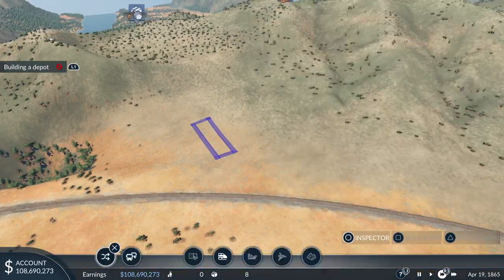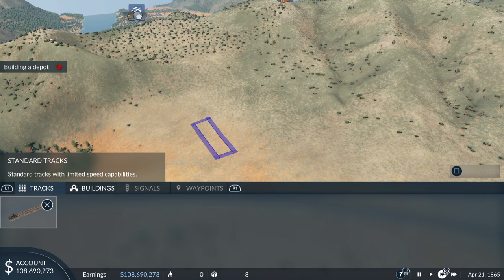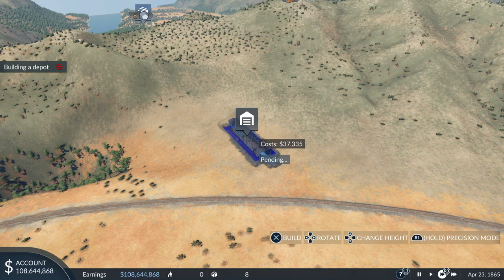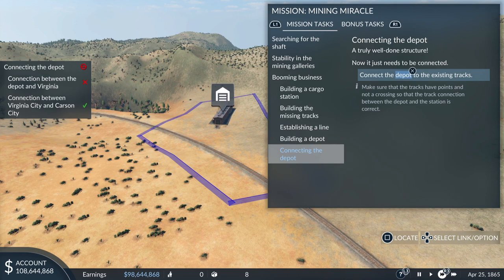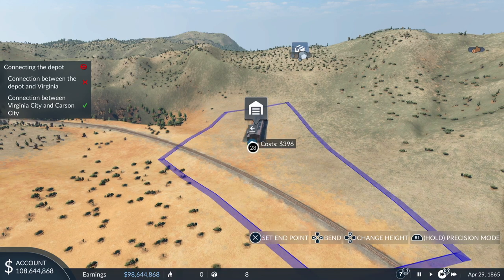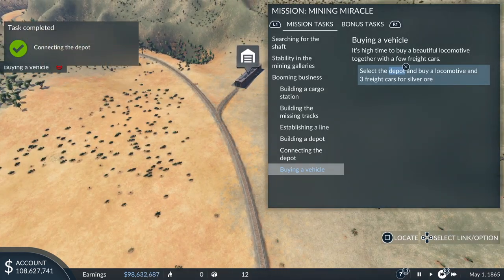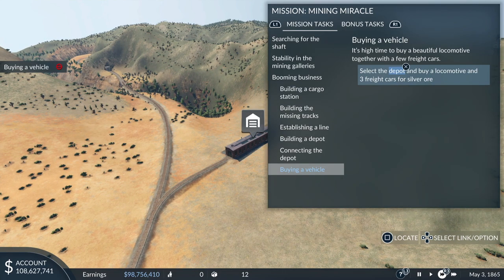Now we need to build a depot. In the same way we built a depot for the horses and carts in the first task, we need to build a depot where we assign the actual trains. It's again highlighting where it wants us to put it. A truly well-done structure — now it just needs to be connected. So let's connect it to our rails — it's like a siding off this main route. It highlights blue and then we connect it to the track and build it. So we pick the depot and buy a loco and three freight cars that we can use for the silver ore.